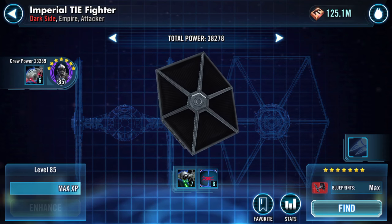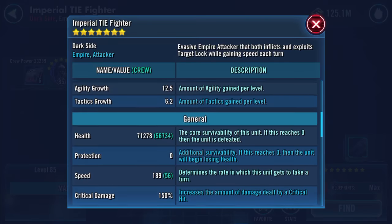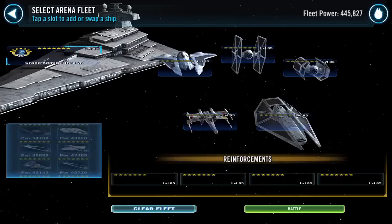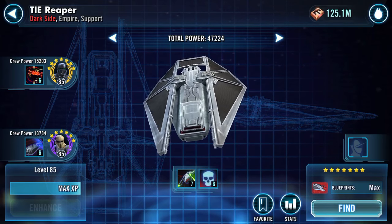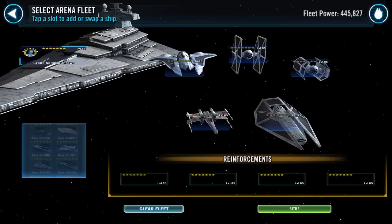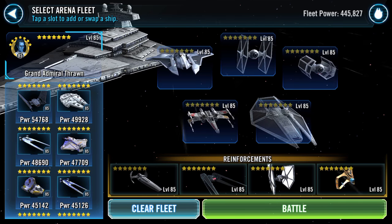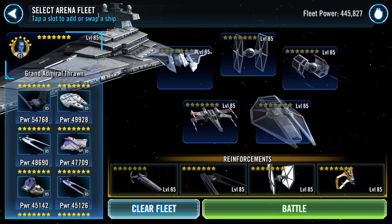My Imperial TIE Fighter pilot is currently at 189 speed, so that is the fastest ship here. My TIE Reaper is 154. Let's see how we get on.